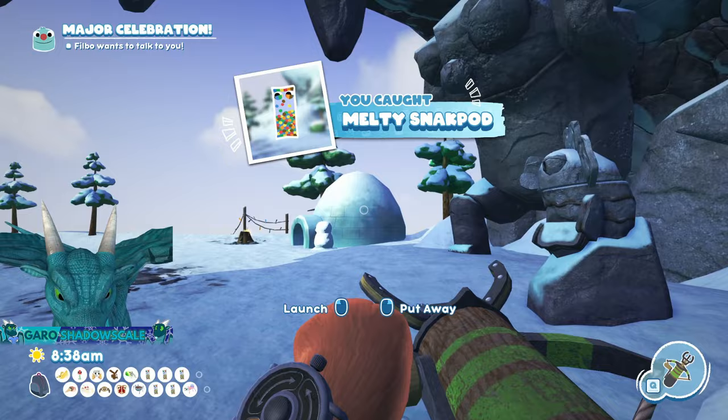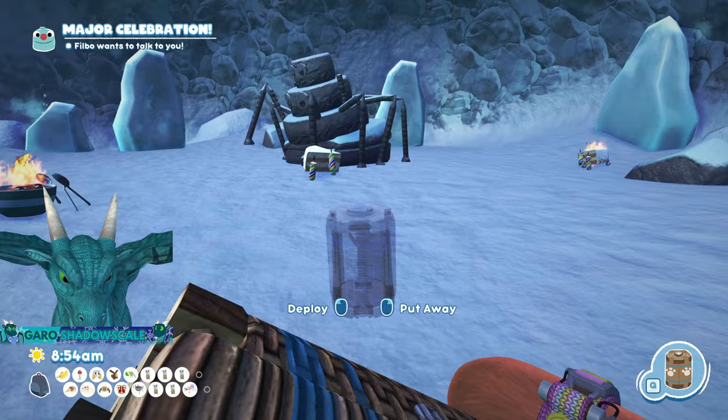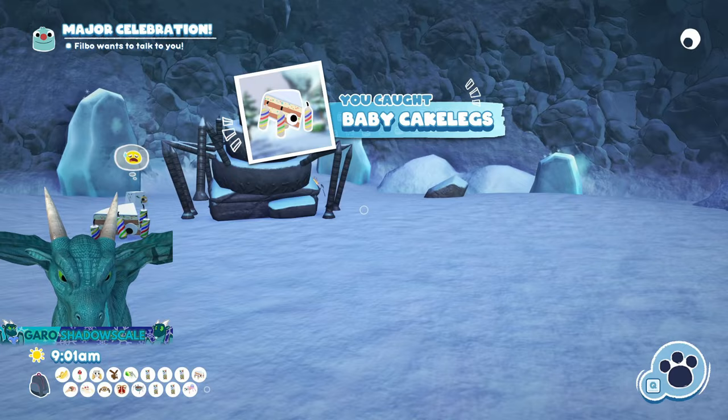Next up is Baby Cake Legs. If you've already defeated the Daddy Cake Legs, they are extremely easy to capture — they're just waddling around in the cave. All you have to do is put a trap right next to them and catch them. They're very cute, but you just catch them.